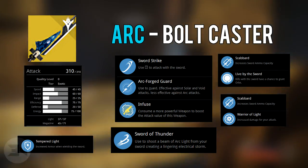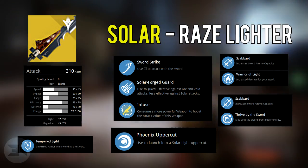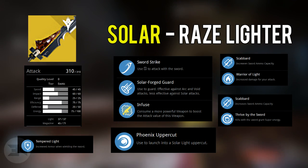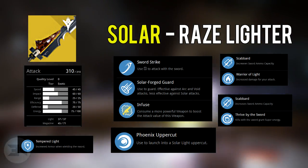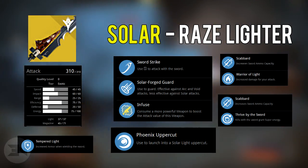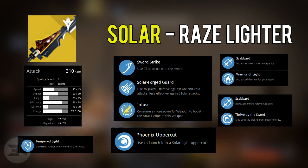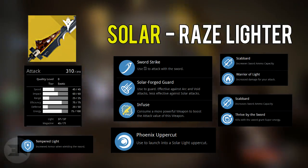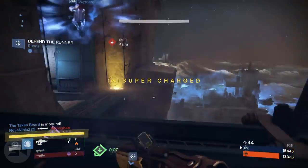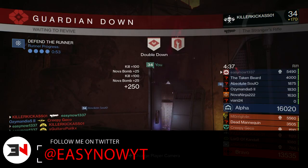Last but not least, we have the solar version, the Raze-Lighter. We've already seen footage of this on the actual livestream with Laced Up Lauren. It's Solar Forged — effective against arc and void attacks, less effective against solar attacks. You have a choice between Scabbard and Warrior of Light — increased sword ammo or increased damage — and a choice between Scabbard and Thrive by the Sword — increased sword ammo or kills grant super energy. The main perk is Phoenix Uppercut: launch into a solar light uppercut. So the solar one is the damage version, the Bolt Caster seems to be ranged, and the Dark Drinker is area-of-effect. All three swords sound amazing and look amazing.